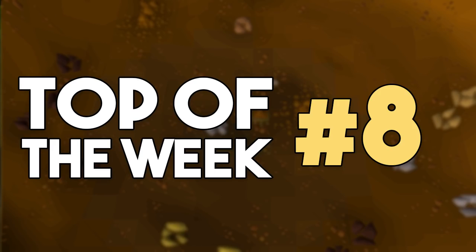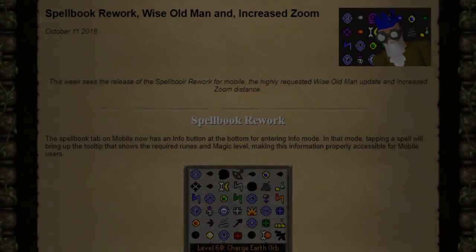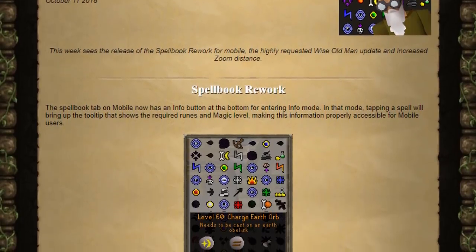Before I get started, I just wanted to mention that I'm not going to be talking about RuneFest at all. I have an update video on all three of the major pieces of content coming next year, and I will leave a link in the description for those. So we got one content update this week — on October 11th we got the Spellbook Rework, Wise Old Man update, and an increased zoom function for the vanilla client.